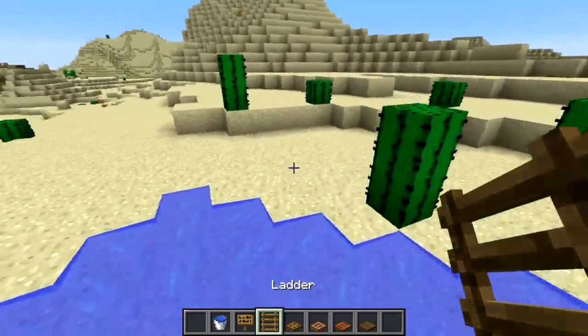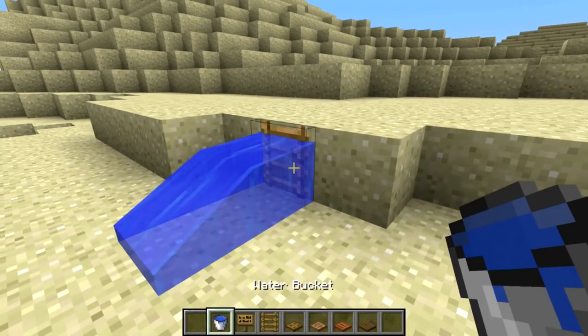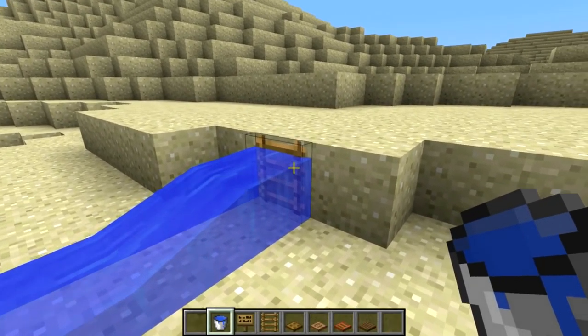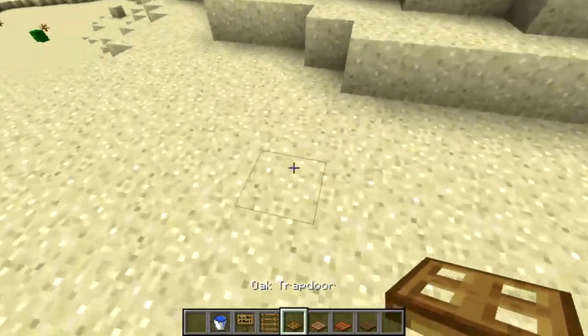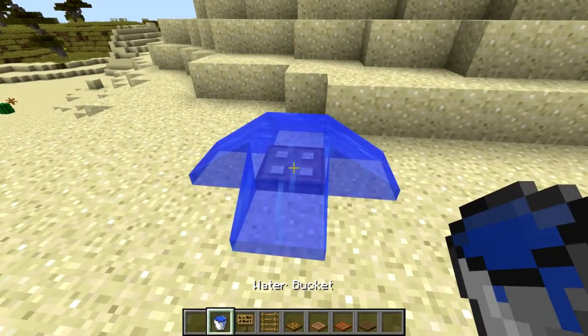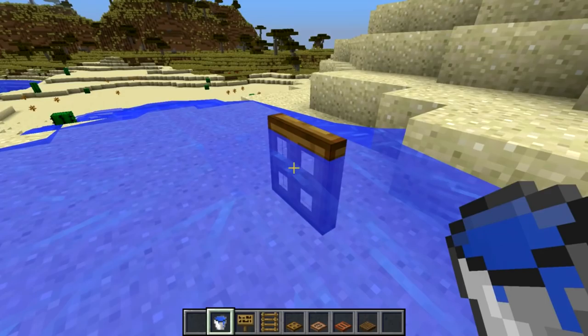The same thing applies to other blocks. The ladder can now become waterlogged, meaning you can have underwater ladders. And you can do the same with the trapdoor — you can place a water block in the same block as the trapdoor.